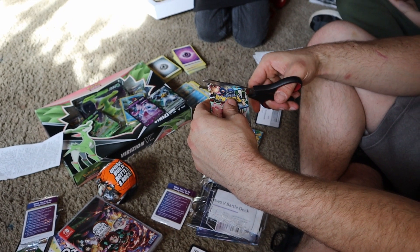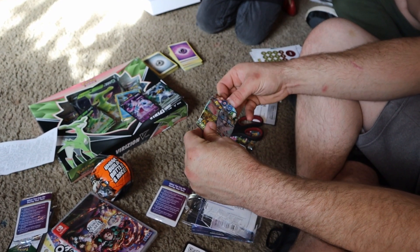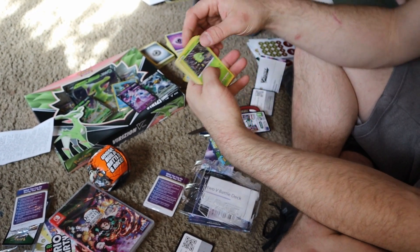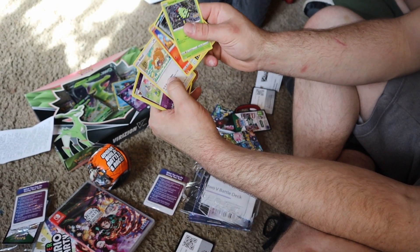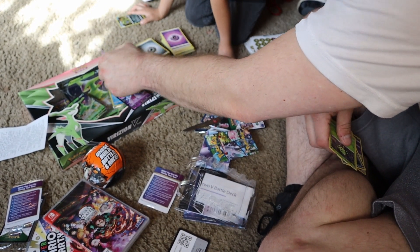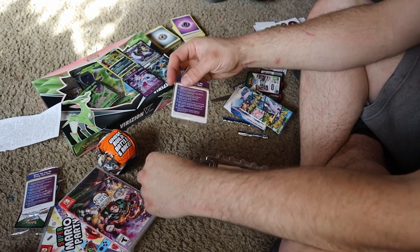Ooh, Tyranitar holographic — that's a cool one. I have three of those. Here's another pack. Go ahead and get your Tyranitar out of there. Let's see — Eevee, I think Sylveon... ooh, another Melmetal! You got two different holographic Melmetal cards, that's pretty cool.